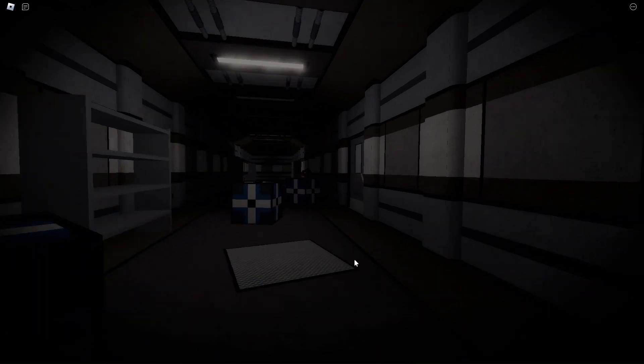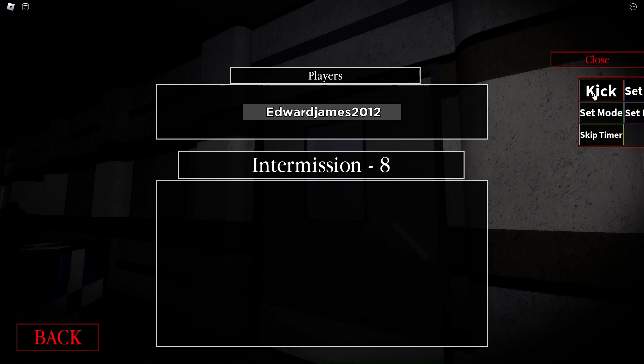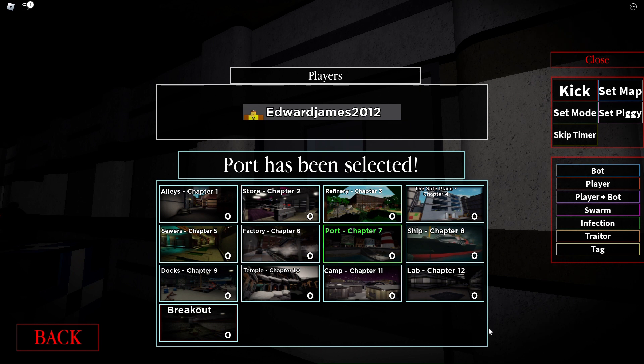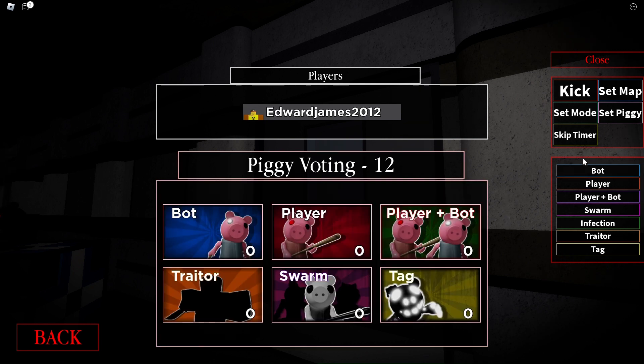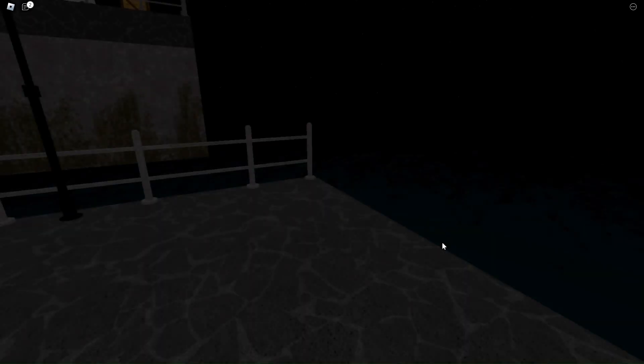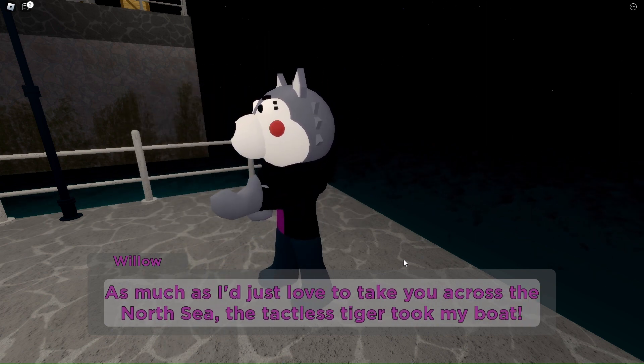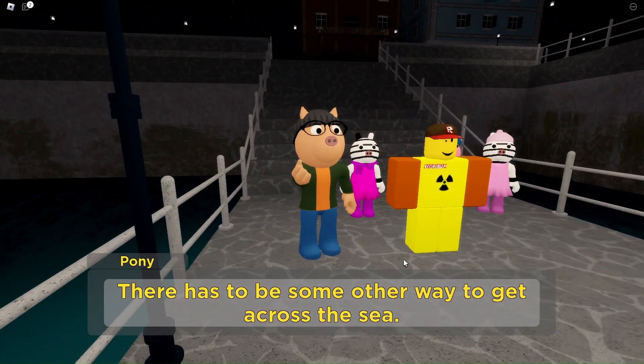Hello everybody, welcome back to another video. This is chapter 7 of Piggy — we're on chapter 7 Port. We're more than halfway through everything. Last time we left off with Willow teaming up with us. As much as I'd just love to take you across the north sea, the Tackless Tiger took my boat — there has to be some other way to get across.